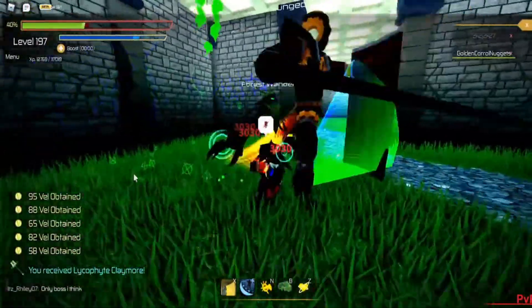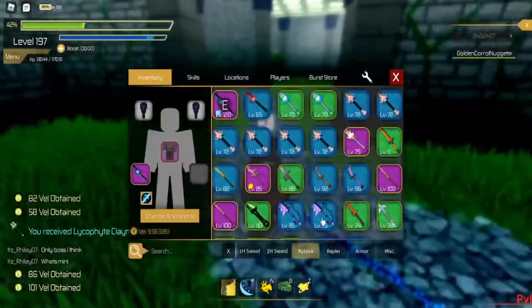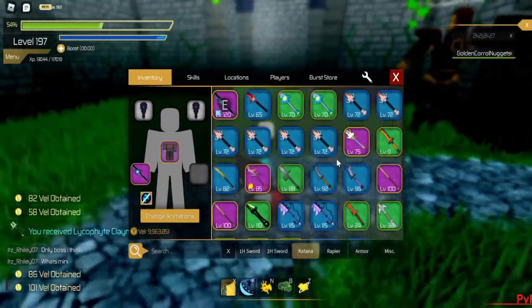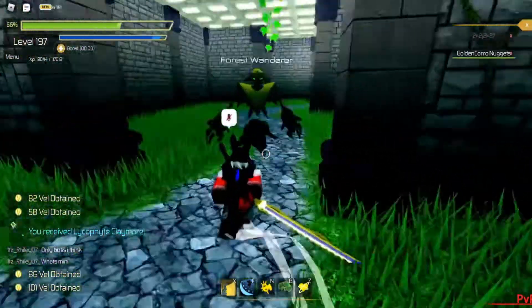We received a drop from the Forest Wanderer, but we almost died so I decided to take out my Valikaz.